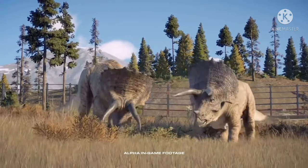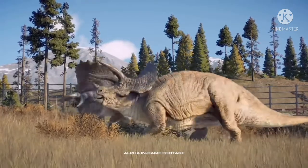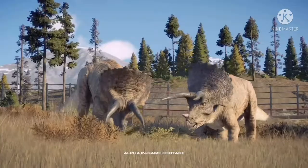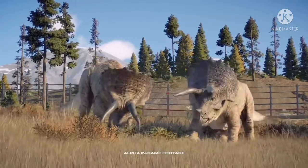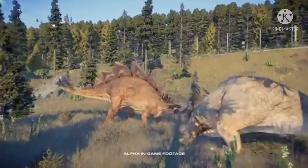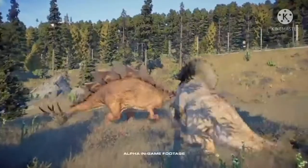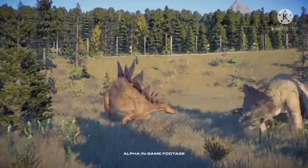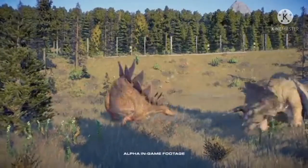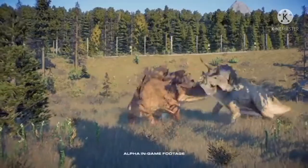We also get to see fighting mechanics between herbivores for territory needs. Two Triceratops smack their frills against each other, which could be one getting too close to the other's territory. We also see a Stegosaurus and Triceratops meet and fight — the Stegosaurus hits the Triceratops's frill doing no damage, the Triceratops wins, continues eating in its territory, and the Stegosaurus runs off to find its own territory.